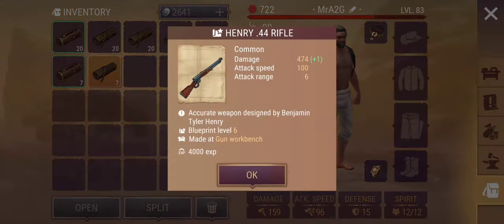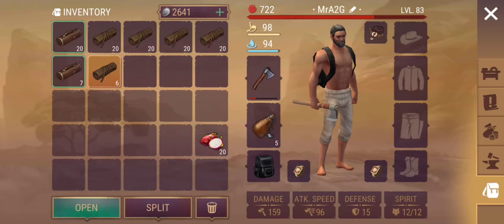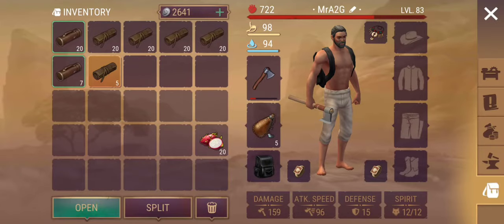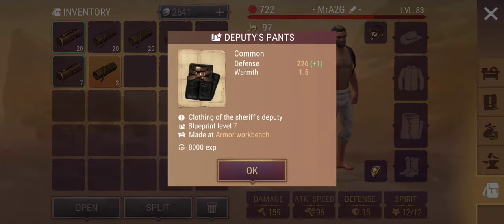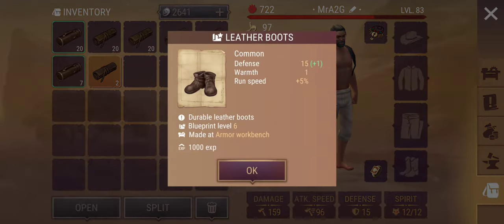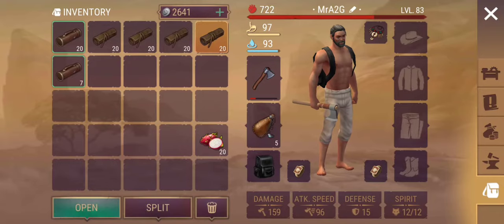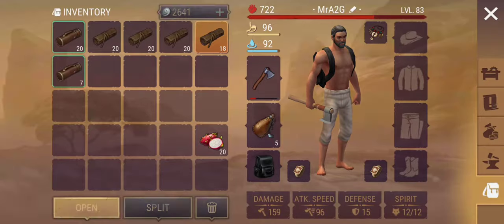Okay, so here's the first one. Got a Henry 44. That's all well and good. Holding shotgun. We've got the Winchester — nice. Longbow. Deputy's pants. Leather boots. Straw hat. And copper's bow. I'm going to leave the uncommon ones till the end, so we'll do that in due course.